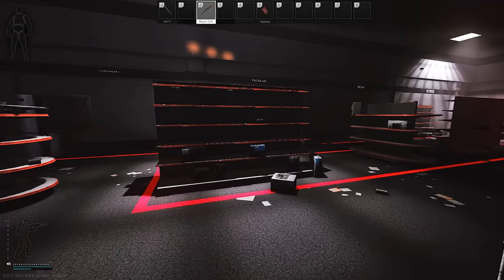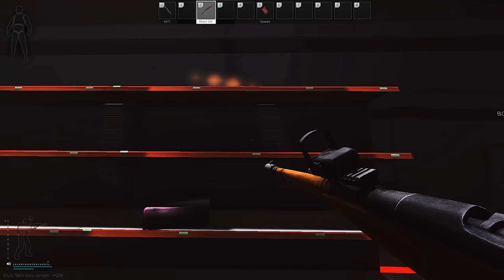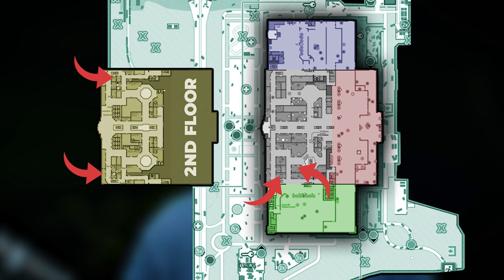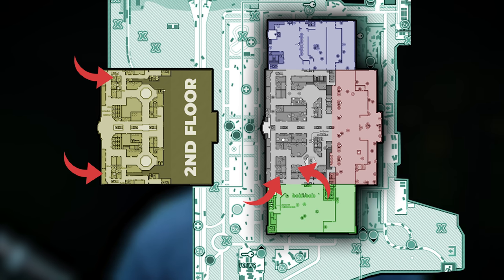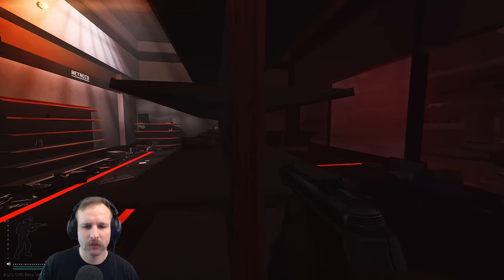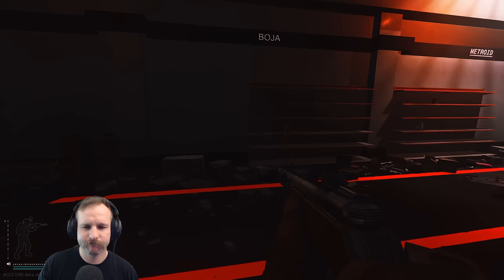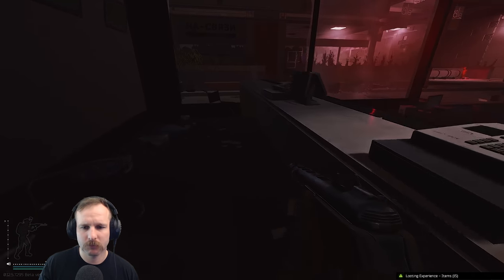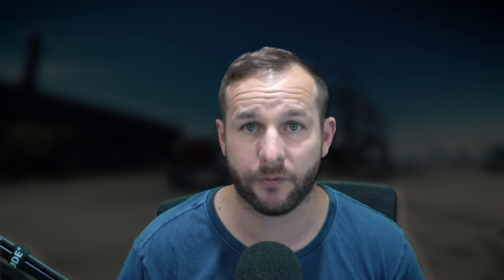Next we have Summit's 1G Phone. The fastest and easiest way to get this is going to the tech stores on Interchange. There's Rasmussen, Techno, Teco or something like that, and TechLite at the top. There's also a phone store down the far other end of Interchange. You should be able to find one nearly every raid — that's how common these ones are. You can also find it in Marked Rooms.